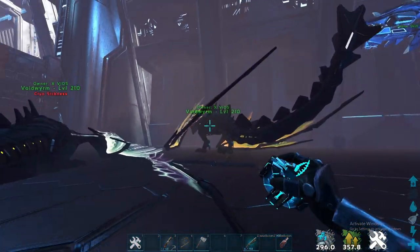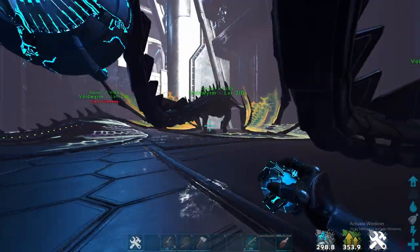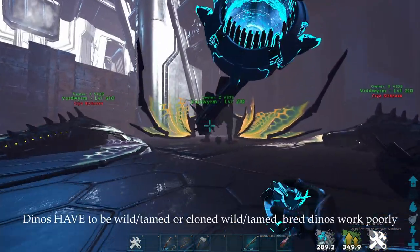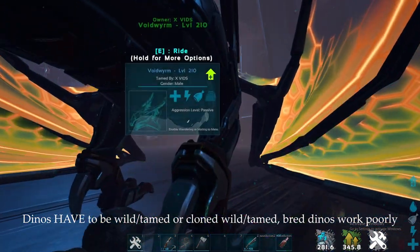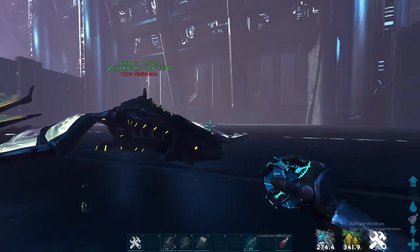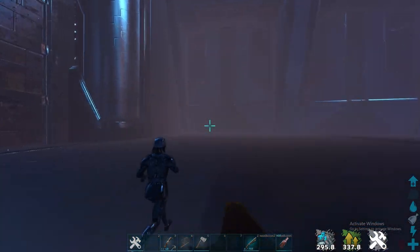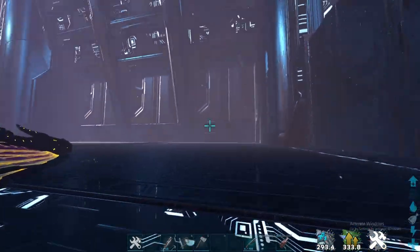You can cryosick them or do whatever. These are just 2-10 because I spawned them all at 140. You can probably just clone them all to get the same levels. They have to be wild though — either a tamed one that's cloned, or just tame a bunch of 140s or something. It can't be bred dinos; bred ones don't do like any taming effectiveness. It'll take way longer and you won't get 100% — you'll need way more.